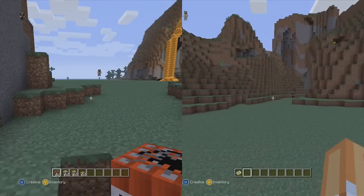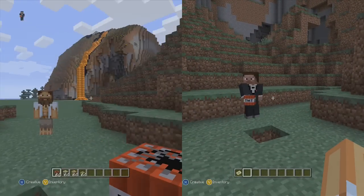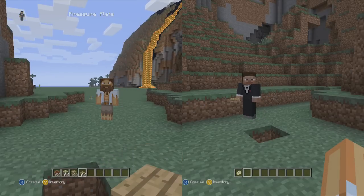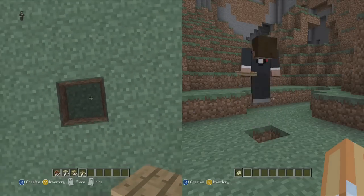Basically what you're going to want to do is you're going to need two players. You can either do it online with a buddy, and if you don't have friends you can do it offline with Greasy Bob in split screen — you just need two controllers. What you're going to need as well is one block of dynamite, one sticky piston, one block of glowstone, and a single pressure plate.